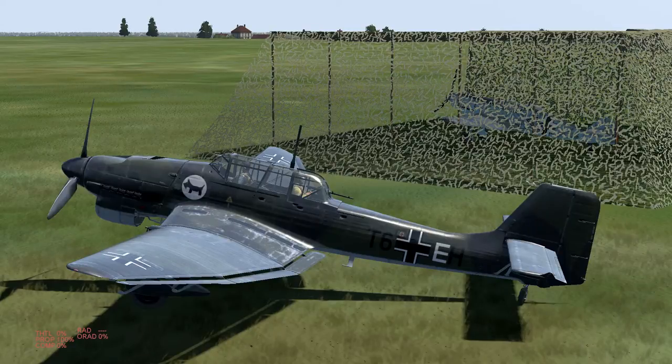The Stuka, like many other dive bombers, is by design a very bulky aircraft that creates a lot of drag — and that is actually on purpose. Typical dive bombers need to be bulky and un-aerodynamic to be used in a vertical dive bombing run, because the aircraft shouldn't pick up too much speed, otherwise it will very quickly accumulate speed and reach its structural limitations.